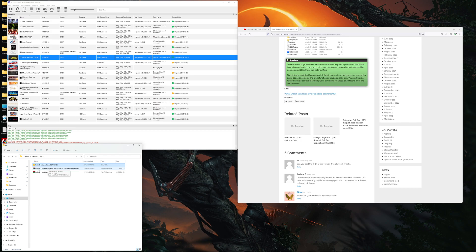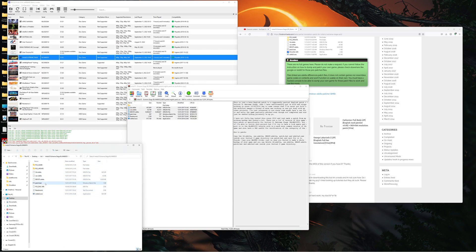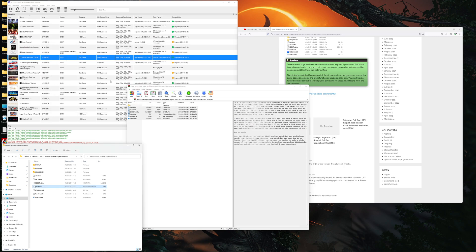You can either extract the archive or open it within WinRAR, and you're going to want to move all of these files into your game directory. Once you have, run 'patch.bat' and it will patch the game very quickly. It will come up saying 'press any key to continue' — just do so. And it's that simple, it's done.